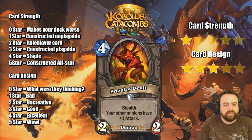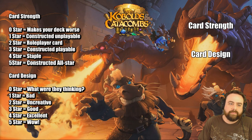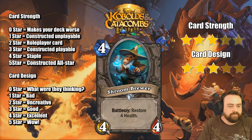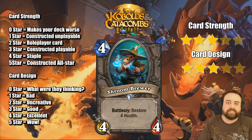Sneaky Devil, a stealth demon. Your other minions have plus 1 attack. This guy's pretty cool. He is weak to some AoEs out there like Nova and Consecration. One of those cards that is good in theory, but in practice it probably doesn't do enough. Shroom Brewer, 4-mana 4/4, restore 4 health. Kind of like an Earthen Farseer, and we'll see play much like Earthen Farseer did. If you're looking for a 4-drop that can heal you, this guy will do the job. He's not exciting, but he is serviceable — you can target that heal anywhere you want.